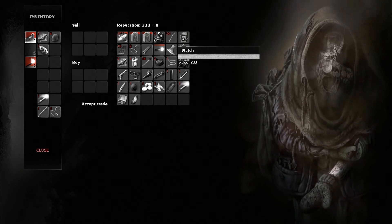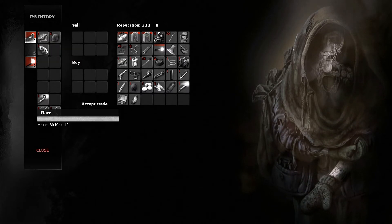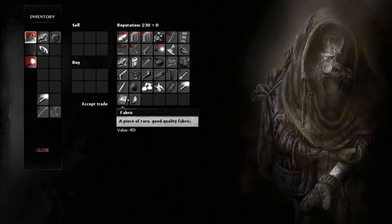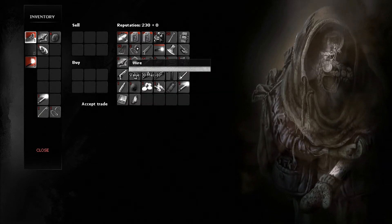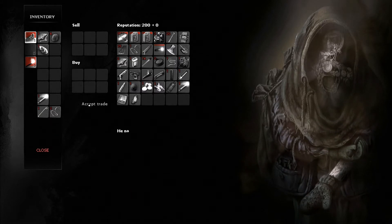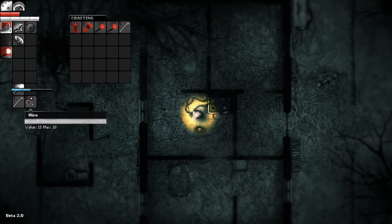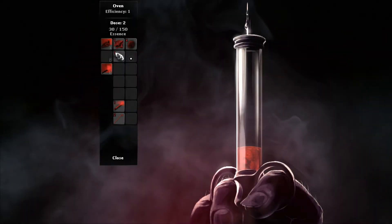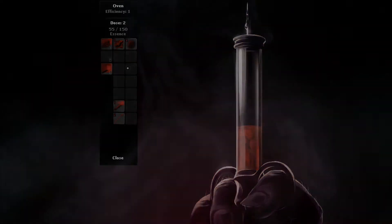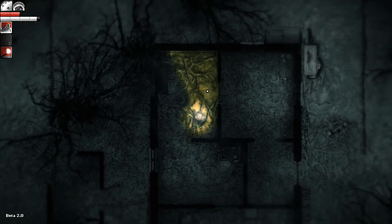Still don't have enough for the watch. Did they raise that from 200, or am I just losing it? In that case, I don't think we're going to be able to buy anything we need right now. We'll buy one wire just so we can make another lockpick, also freeing up that slot for something more useful. Let's go ahead and pop that in the oven. We didn't find that many mushrooms last time.